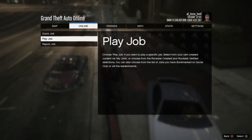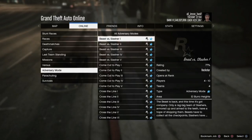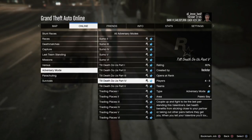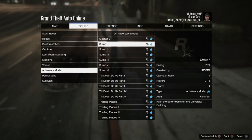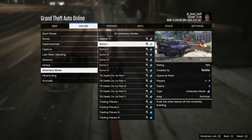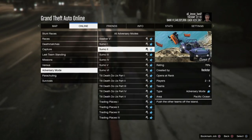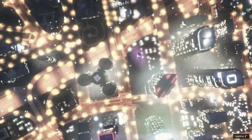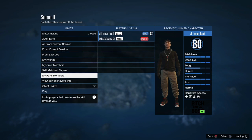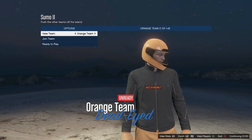Now start up any job that has jogger pants. For example, start up Sumo, or there's another mission where you have to parachute. Find any mission with jogger pants — or whatever outfit you want. If you want a cop outfit, go to Crooked Cops. You do need another friend at this point to help you out, so start the mission with a friend.